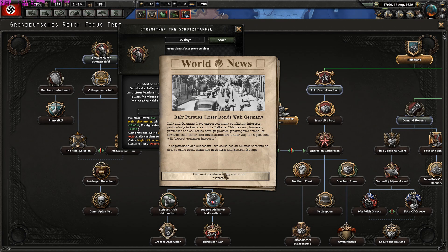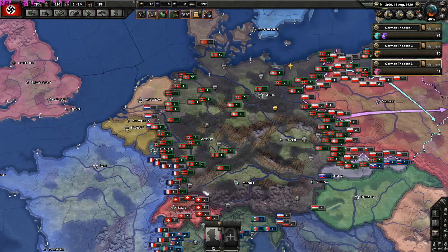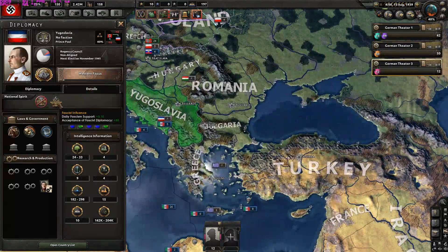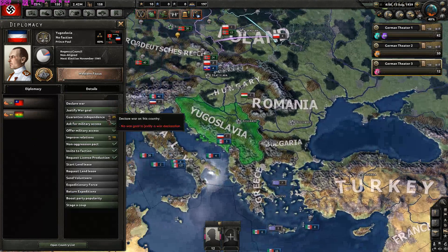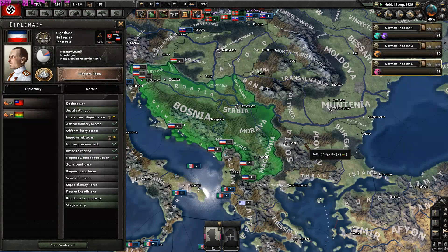The events are reworked — for example the Schutzstaffel event: 'The SS's defining chief was Heinrich Himmler. Under his ambitious leadership the SS grew to become the feared organization it was. Members swore a personal oath to Hitler, stating Meine Ehre heißt Treue — that their honor would guarantee their loyalty.' After this event, Yugoslavia appears as an option to invite. They've gained Fascist influence, so I'll gladly invite them so we don't have to fight them.